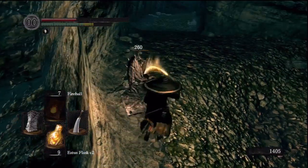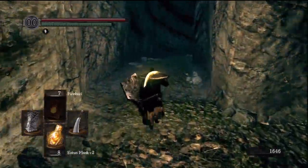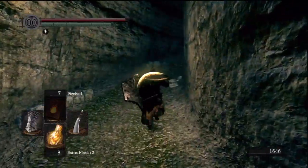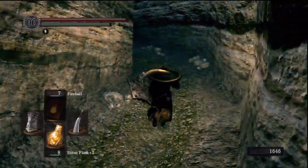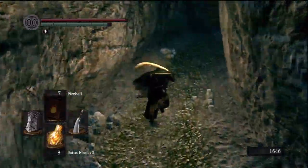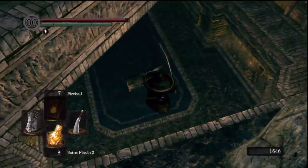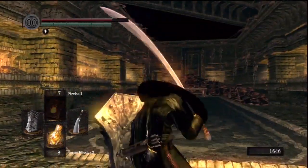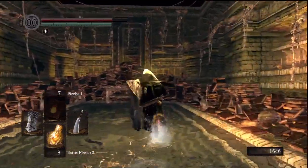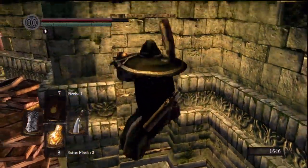Heal up. This is why I recommend kindling that second bonfire, because you're going to burn through a couple of Estus Flasks later — especially when you fight the giant skeletons. They are really annoying and do a lot of damage, and sometimes they'll just hit you off. Back in the room — make a quick right. Some people miss this ladder, so it's just right here.